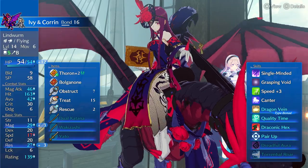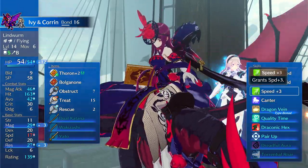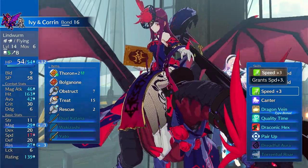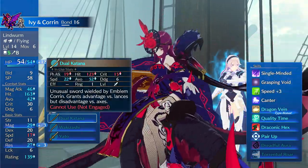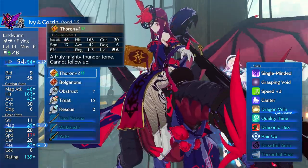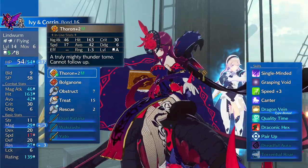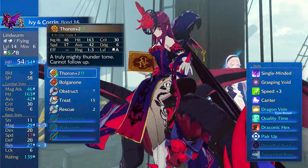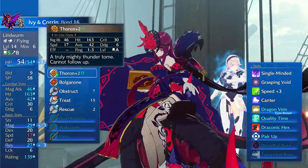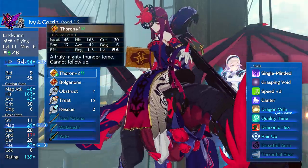This build is a Corrin build that just has Canter, and the second skill is optional. You could run speed, you could run pretty much whatever you want. The idea is she is a Draconic Hex Canter unit that uses Thoron with Lens Engraving for the hit increase. I'm assuming you're not using this for a crit build — Erica is definitely a better engraving for a crit build. So for my playthroughs, Lens is usually up for grabs.